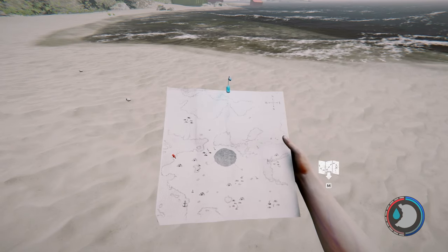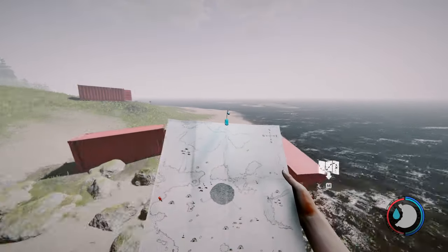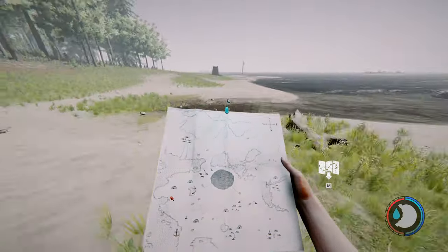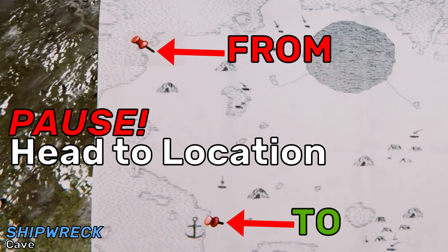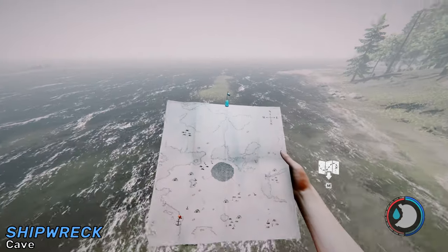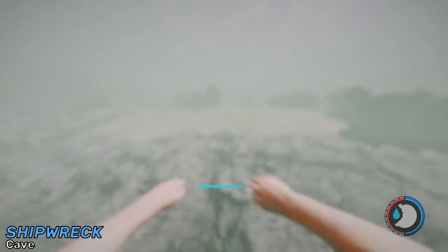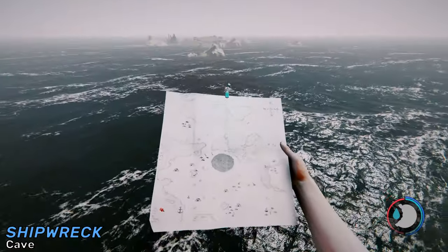You then want to make your way over to the anchor on the bottom left of the map. The best way to do it is just follow the coast. There it is on the map — that's where you'll be. You want to make your way over to that island. You could maybe use this island to get over there, but it's still deep enough that if a shark comes at you, you're going to get bit by a shark either way. If you don't want to get bit by a shark, just use a boat.